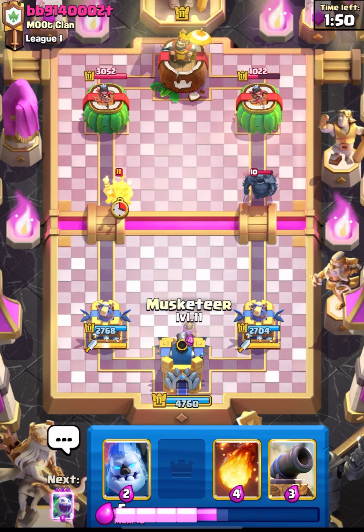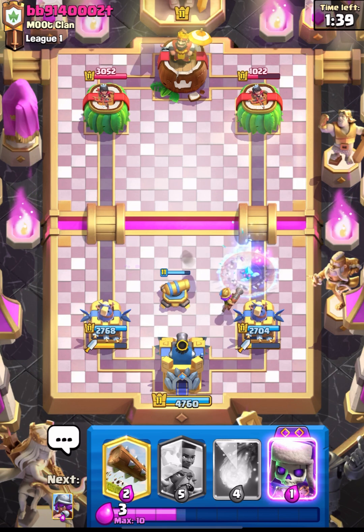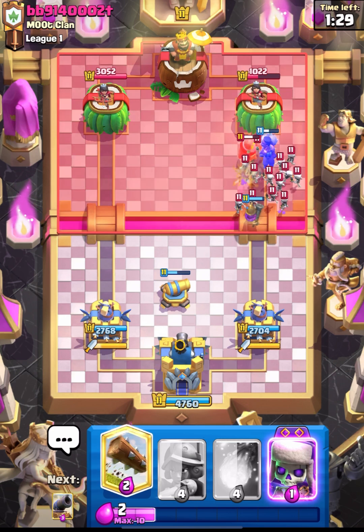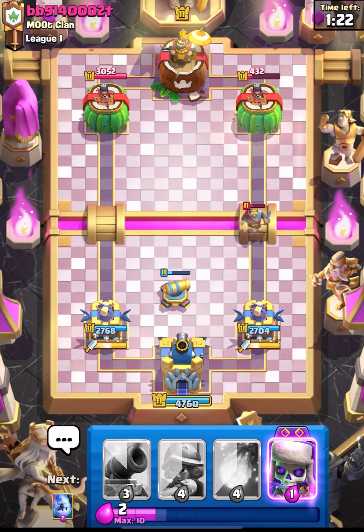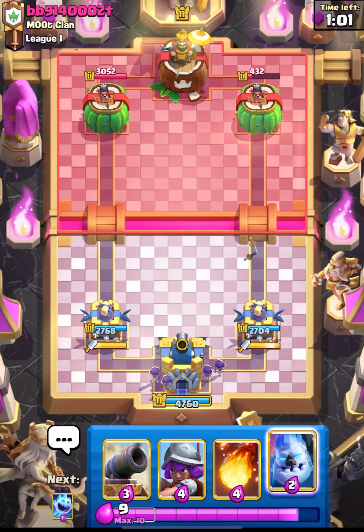I'm facing a Pekka deck and this guy has also spammed his Prince at the bridge. I can place my cannon for the defense of the Prince. Evo Spirit is really good in defense - I love to use it against big units that give you a hard time. Evo Skellies are also better in defense rather than offense; you must do a counter push, but if you don't have anything to play you can just spam it behind the Ice Spirit or Hog.